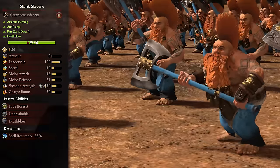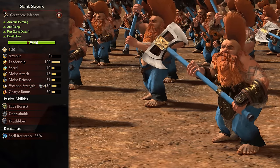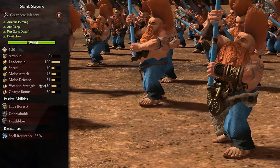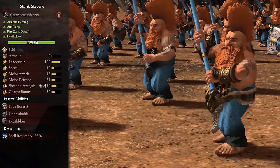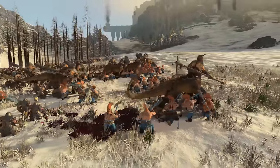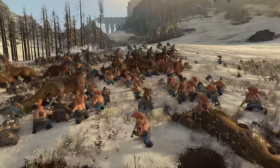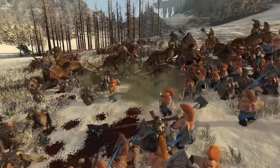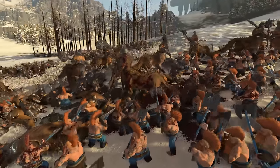They also come in another variation: Giant Slayers. These are tier 3 units, deal armor-piercing anti-large damage, are still fast for a dwarf, and still come with Deathblow and unbreakable. Giant Slayers drop the shields in favor of two-handed great axes and gain increases to melee stats, charge bonus, and armor-piercing damage. It doesn't really change how you want to use them — they are still best used versus large targets, but now can expand this to large targets with a bit of armor. Avoid missiles a lot more as they can quickly be picked apart from range with their total lack of armor and missile defense. Keep them back until lines clash and then send them in to take out those big boys.